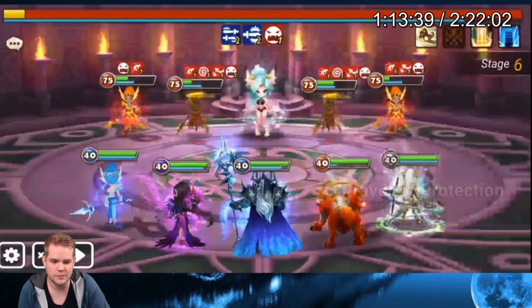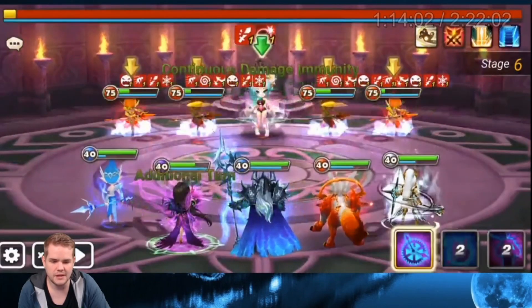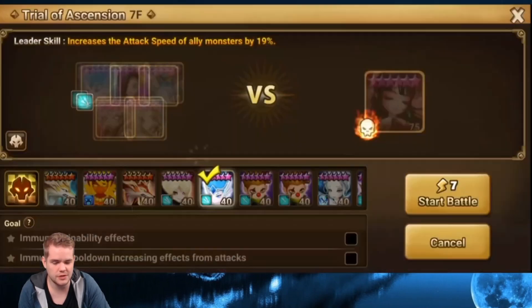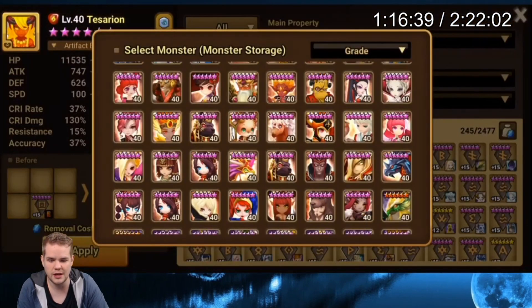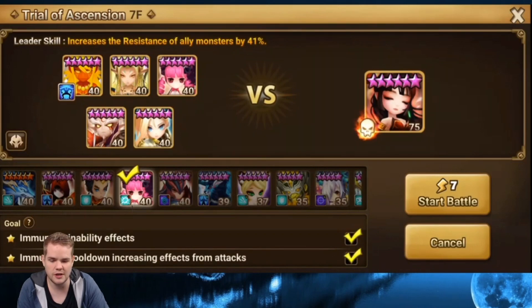And then my game crashed! So yeah, back at it - I managed to clear it but it was not easy, still done as three stars. Then we have immunity to inability effects, immune to cooldown increasing effects, and quad Diana. Last time I did this by nuking the Diana with a Lynn, which is pretty doable, but I didn't want to re-rune the Lynn. So I put in a Rica and Tesarion - just spam hella dots and we'll see if it works.